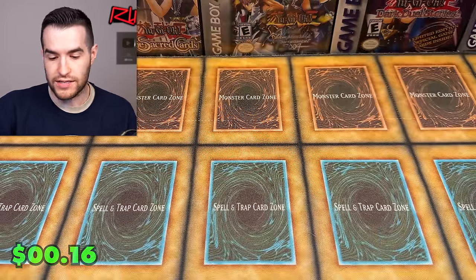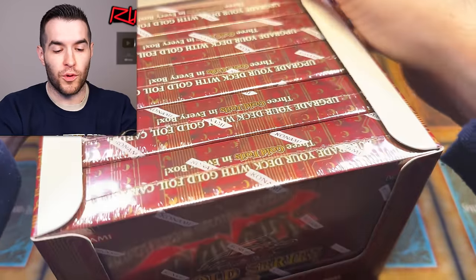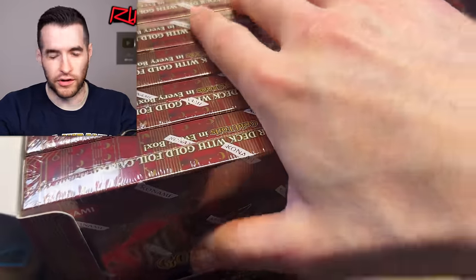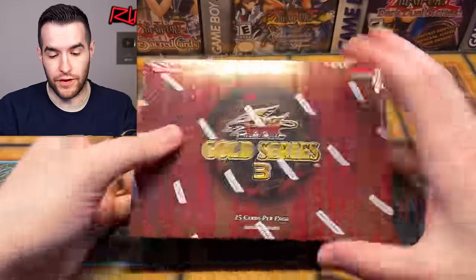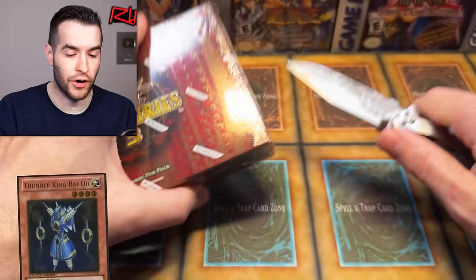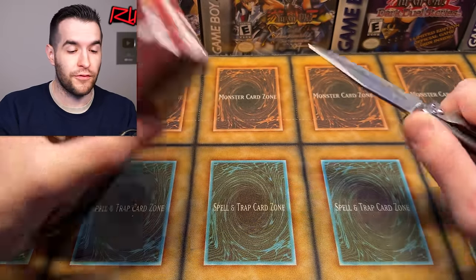So speaking of high ceiling, low floor — Gold Series is more like a high floor, low ceiling. There's a lot more couple-dollar cards in here. There's not so many really expensive, crazy cards. I think the most expensive card is Thunder King Raioh, which is like a $15 card. So we're not looking at any crazy high pulls, but we are looking for a bunch of different solid ones.